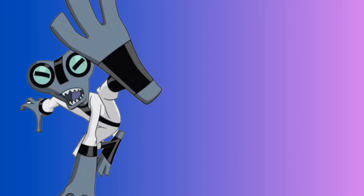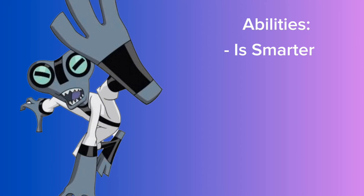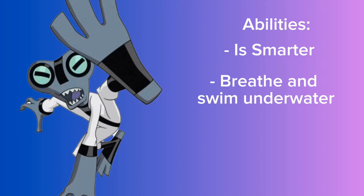For abilities, he'll be more intelligent — almost as smart as Azmuth, but not quite, because he'd still need to use it properly which he likely couldn't. So he remains less intelligent than Azmuth. Also, since Galvans are kind of like frog people, he can swim underwater pretty well and can now breathe underwater. I don't want to turn him into Ultimate Grey Matter or Ultimate Albedo, so that's about it.